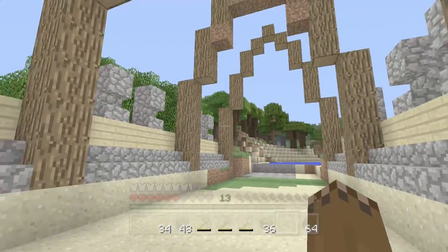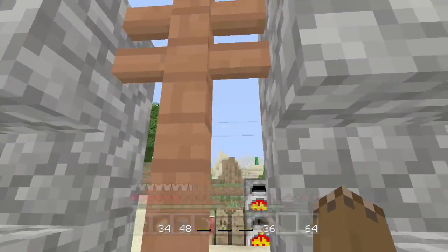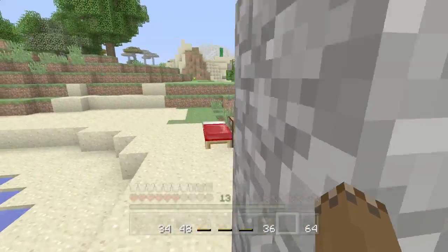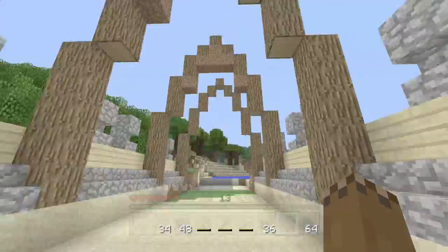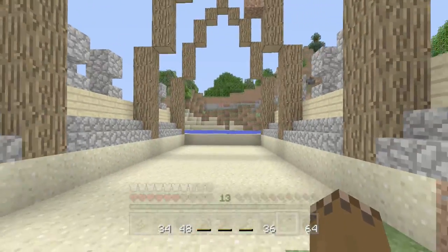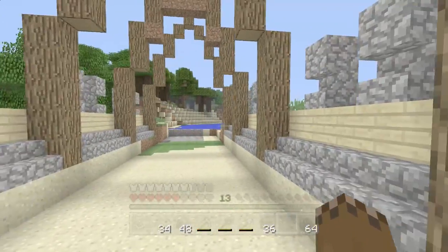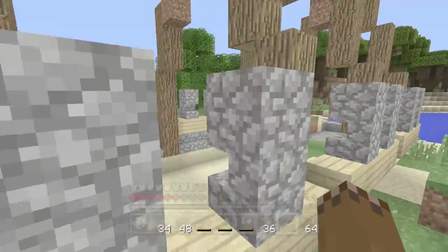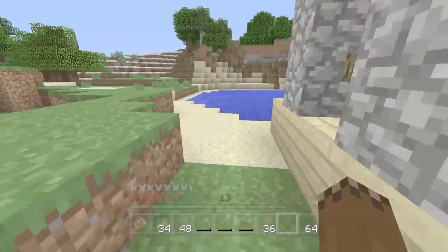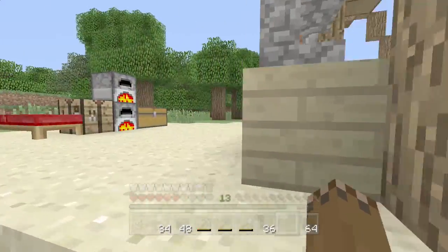I've started making the walls. I'm going to use these fences — I might change them, I'm not sure yet — and make little windows in between them so you can see through. I'll probably make rooms behind it so you can actually look in. This will be like the big grand entrance you can see through. Then I'll get some stone bricks, put those on the side — that's the work in progress right now.